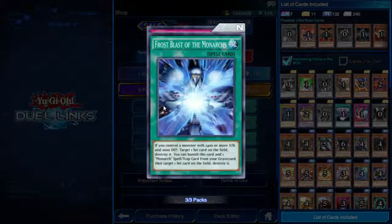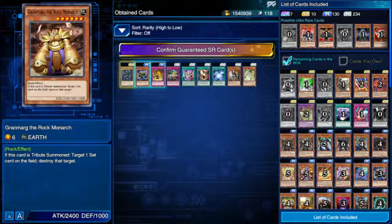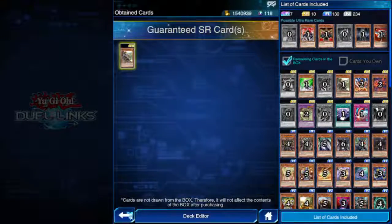Finally, Vylon Vanguard, Frost Blast of the Monarchs, and Return of the Six Samurai. When there is a sale going on and you buy the three packs plus super rare bundle, the super rare cards are generated from outside of the box — so I could get a third Grand Marg even though I already have two. Let's see what super rare I get — Noble Knight Drystan! I'll take it.